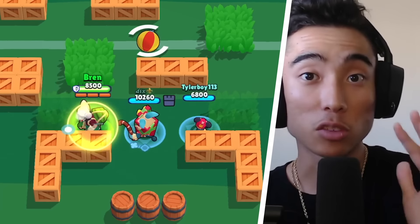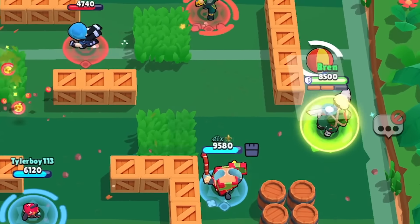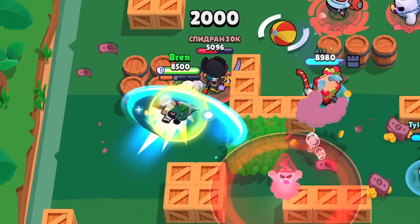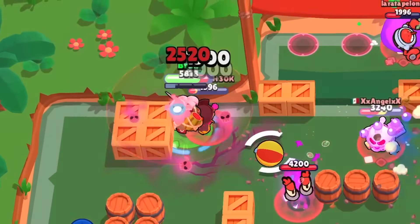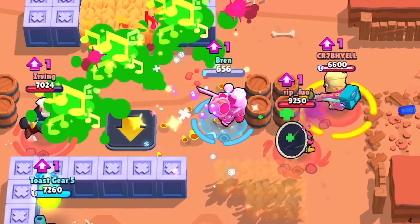Since Kenji has a pretty fast reload speed, you don't have to be conservative with his ammo. I love just using the dash to move around the map and cause pressure. You don't have to be super wary of how much ammo you have left — just make sure you have enough ammo when engaging in combat.